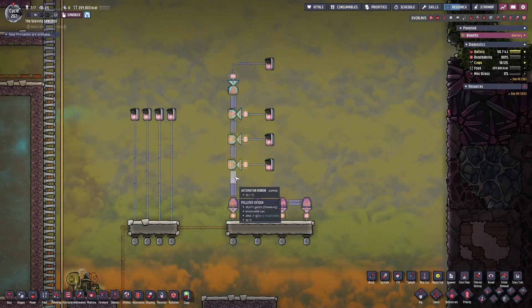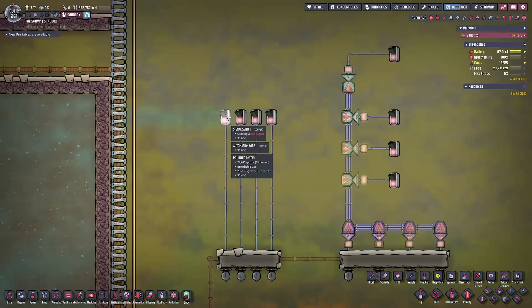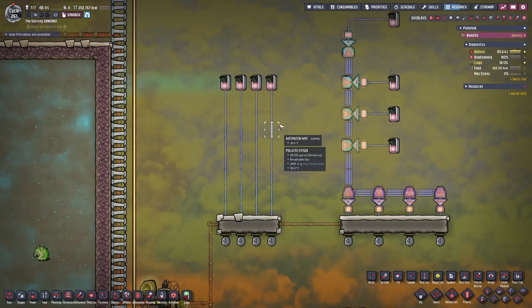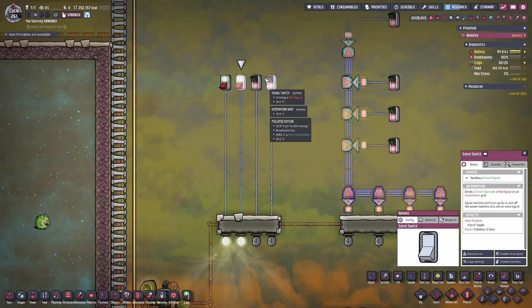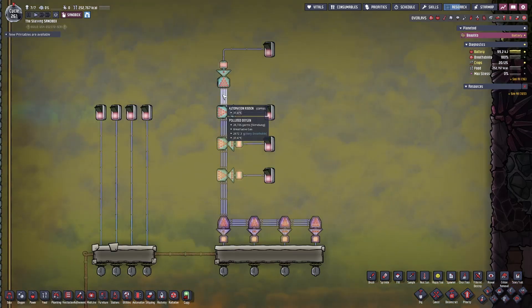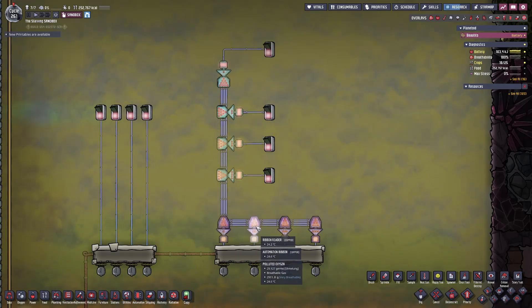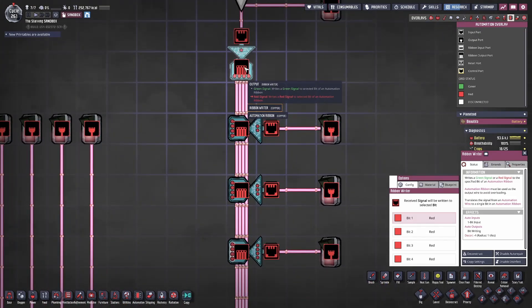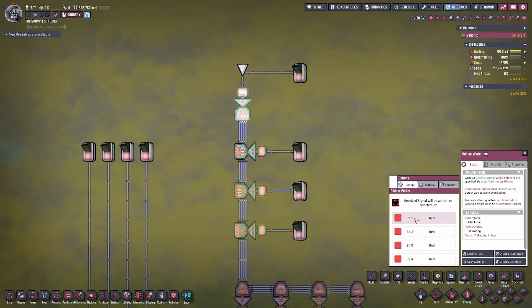Automation ribbons are quite useful and they can be used to transport four signals rather than just one in a singular game cell. For example, if you had four ceiling lights that you wanted to control from four different locations, you'd have to send four singular strands of automation wire, which would take up a lot of space and look very messy. The automation ribbon does the exact same thing but allows you to run a single ribbon to keep everything neat and tidy. To use the automation ribbon, you must have a ribbon writer and a ribbon reader. The ribbon writer gets connected to your automation ribbon via its custom port and has an input location. When you click on the ribbon writer, there will be four bits in the configuration menu, and you can select bit 1, 2, 3, or 4 for the input signal to be taken through the corresponding ribbon.